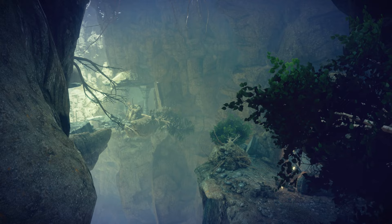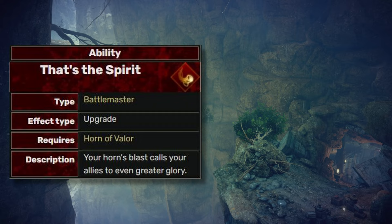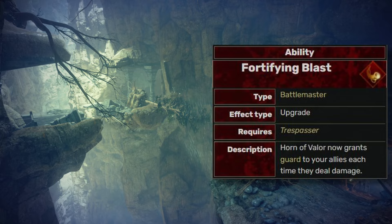The Horn of Valor supports your team with both offense and defense. Death's Spirit provides even more damage bonus. The Fortifying Blast grants guard to the whole team with each attack. I'll rank this one a tier B ability.